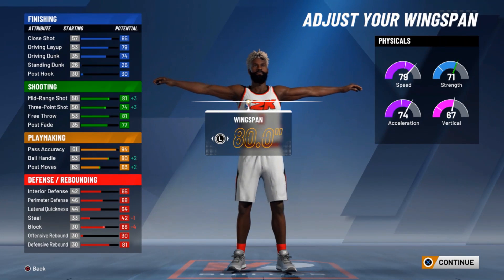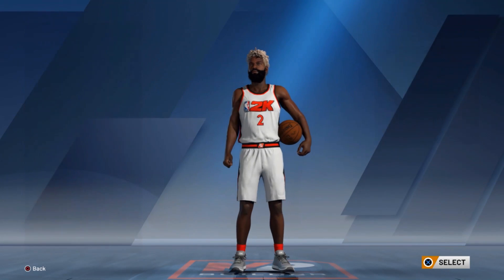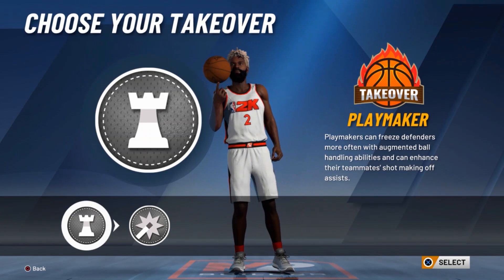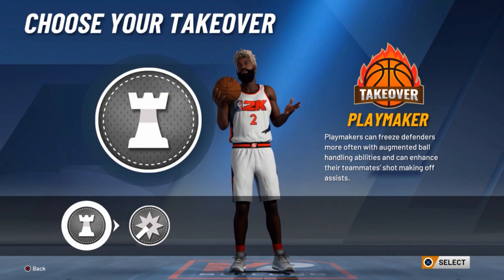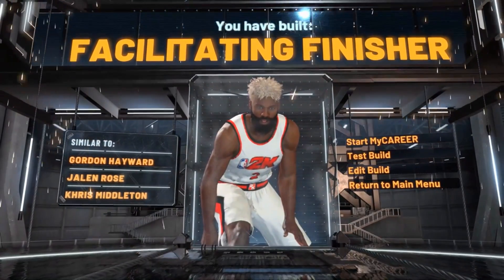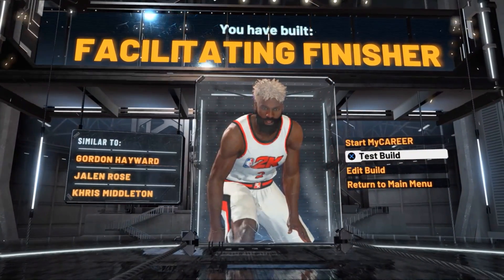Leave it balanced. For wingspan spam, that don't really matter to me. At 81.0 takeover — we only got two for right now — I can show you how to get more takeover and still keep the same name. I'll take it to one of the best ones for me: playmaking. You see some Gordon Hayward, Jalen Rose, and Chris Billiken comparisons still to the finishing.